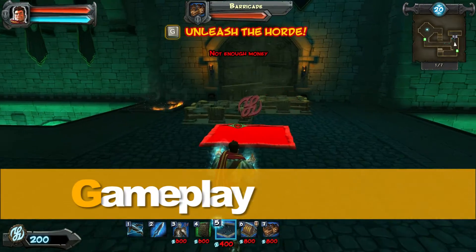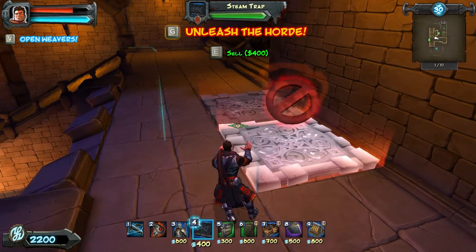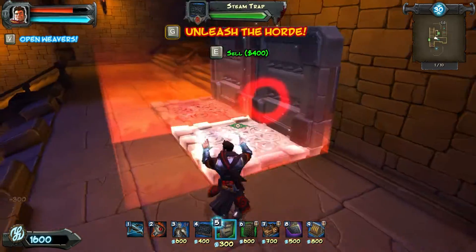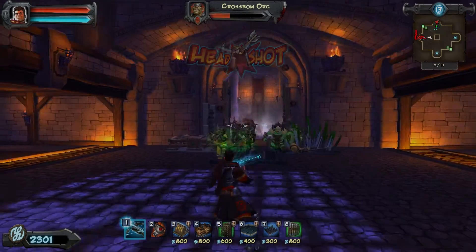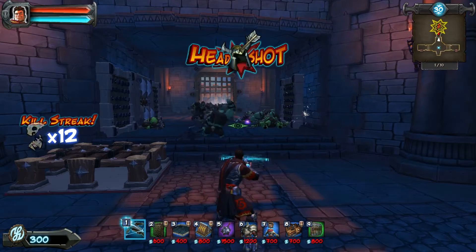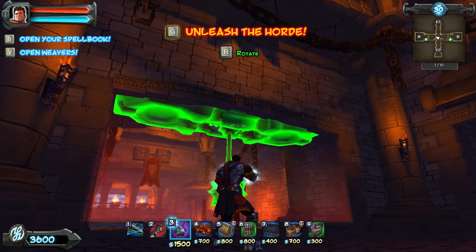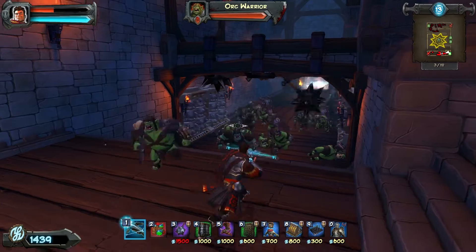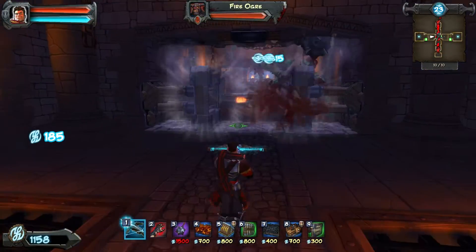Starting off gently, the game nurses you into finding your feet. It teaches you the ins and outs of how traps and weapons work and the best way to deploy them. Initially, traps are simple in design and easy to place. Spike and arrow traps start you off and wet your appetite for more. You won't be disappointed with the extensive range that you unlock as the game goes by. Each weapon and trap leads to new styles of play, and coupled with the fact that each weapon can be used in tandem with others, each level will feel fresh.